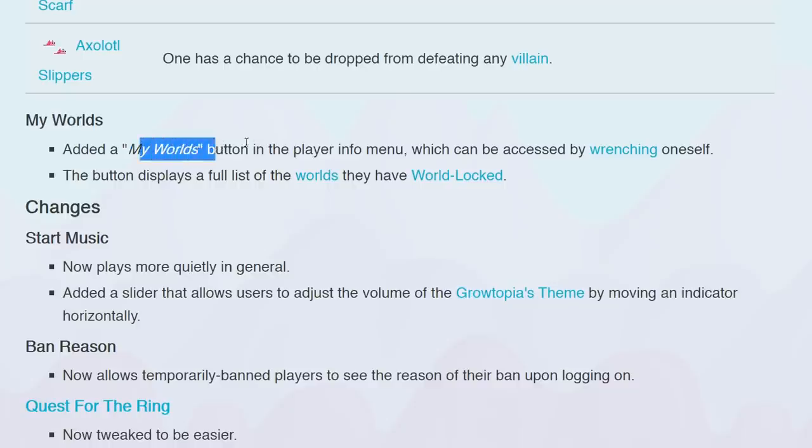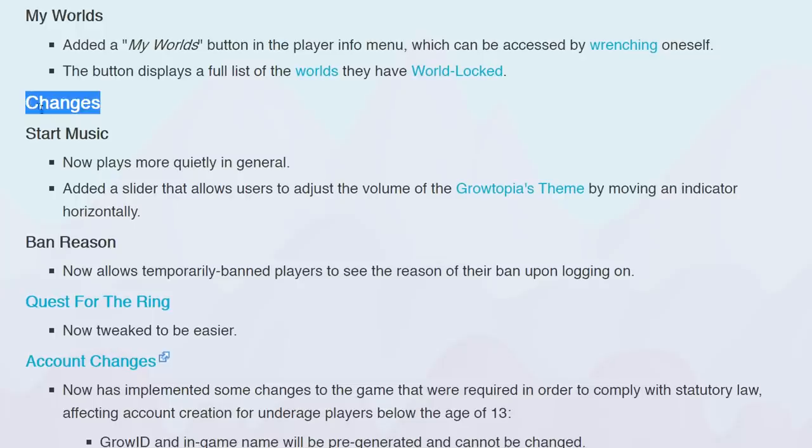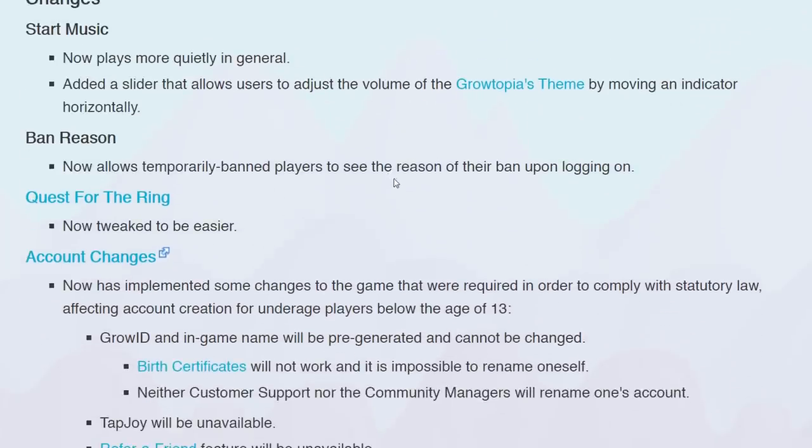I hope they add that somewhere in the near future. I don't think it's in the my worlds option because it says it has to be world locked — the button displays a full list of the worlds they have world locked. Start music now plays more quietly in general, and they added a slider that allows users to adjust it. I play Grotopia without sound though, so I don't care.